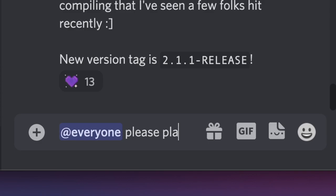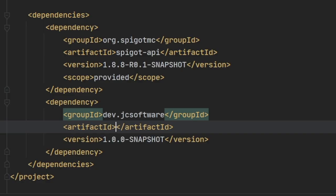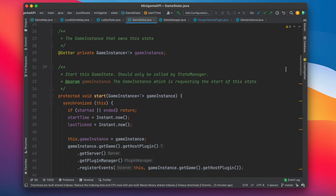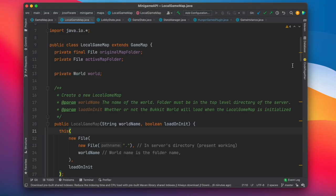Since nobody was available, I tagged everyone on my Discord server. While waiting for people to join the play test, let me tell you about the minigame API I used to build Skywars. Its biggest purpose is to help structure your game code so it doesn't end up looking like spaghetti. It provides a really cool game state system so you know exactly what state each of your games are in and can handle it easily.